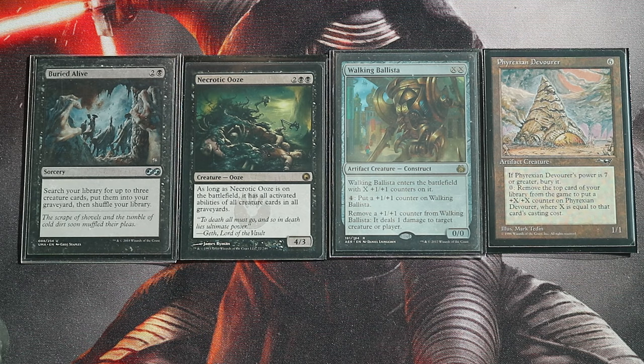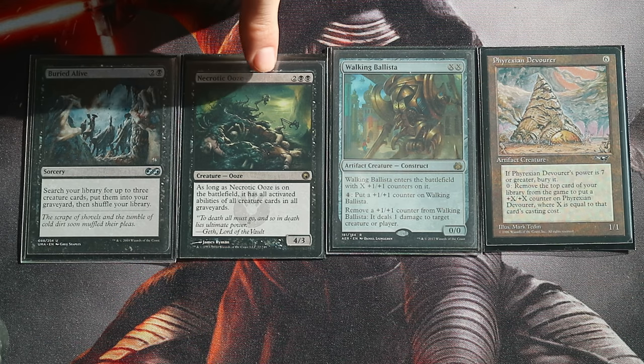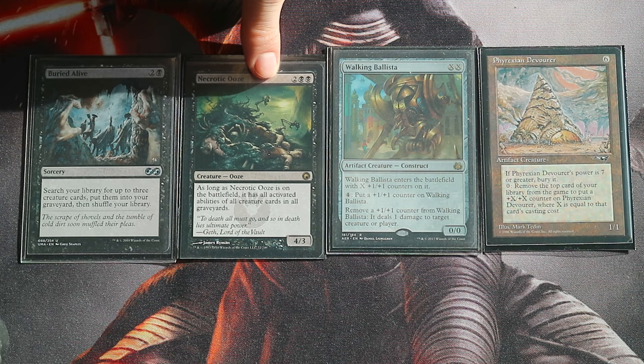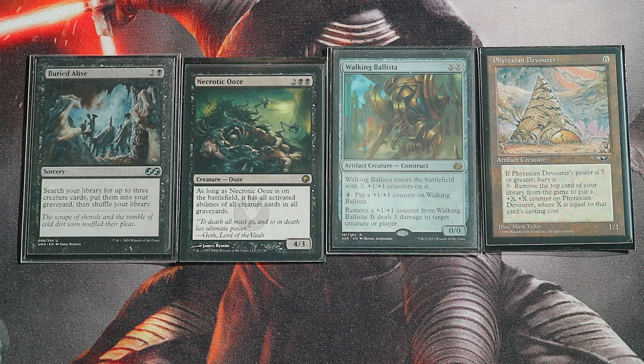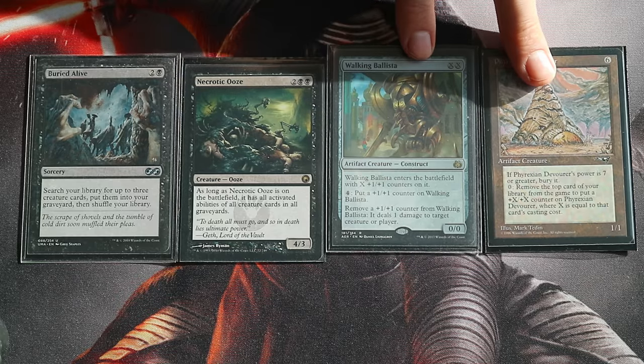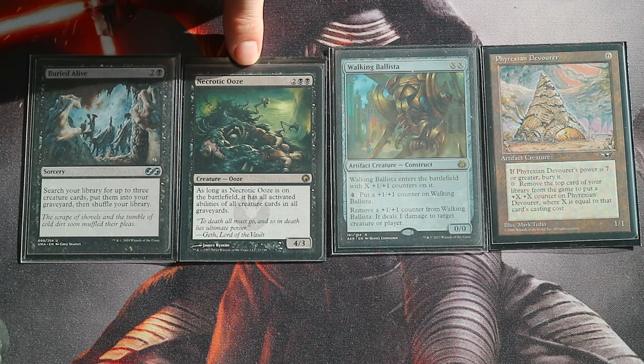Buried Alive becomes a one-card combo for this commander. Cast Buried Alive, and put Necrotic Ooze, Walking Ballista, and Phyrexian Devourer into your graveyard. Follow up, most likely on your next turn, and cast your commander for five mana. Exile Necrotic Ooze so your commander becomes Necrotic Ooze, then exile whatever random creature card from any graveyard — just don't touch those two.